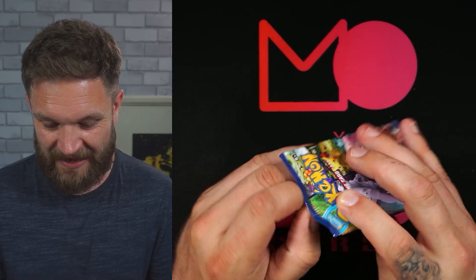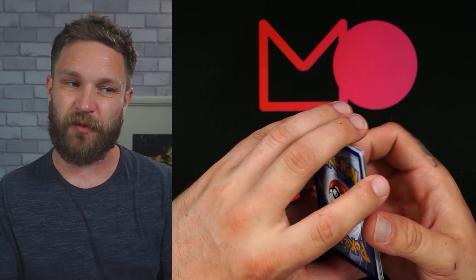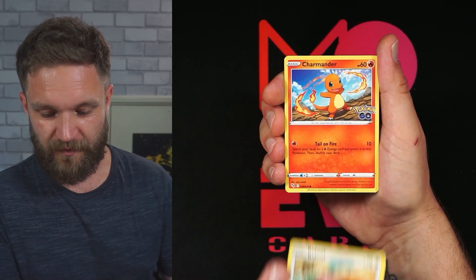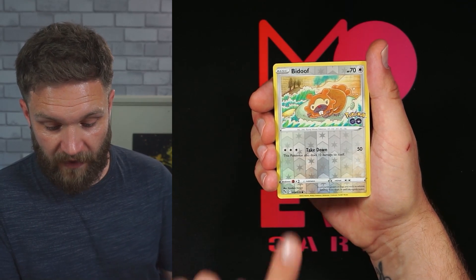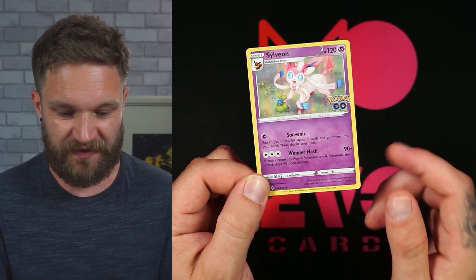I now have both the reverse Charmander and reverse Charmeleon together. At the back — a Snorlax again, two times in this opening alongside that Charmeleon. Very happy with that. Last pack magic — can we get a Charizard, Radiant Blastoise, or Alternate Mewtwo? Is this box already given as good as it gets? We've got Charmander, Oddish, Pidgey, Magikarp... a reverse Bidoof — not a Ditto. Last card: a Sylveon holo I do not have! Very popular card being an Eevee evolution. Absolutely gorgeous.